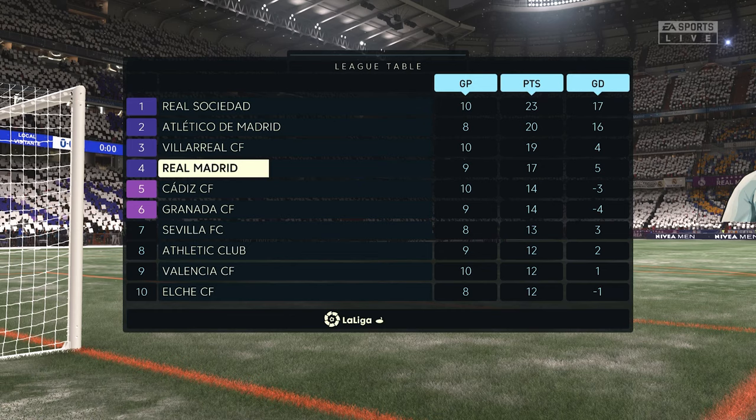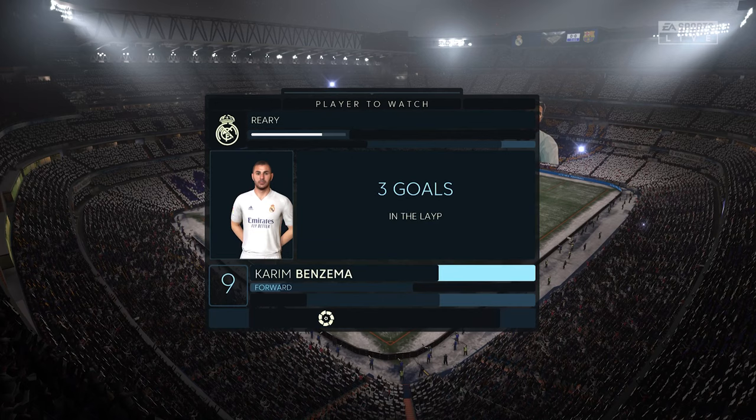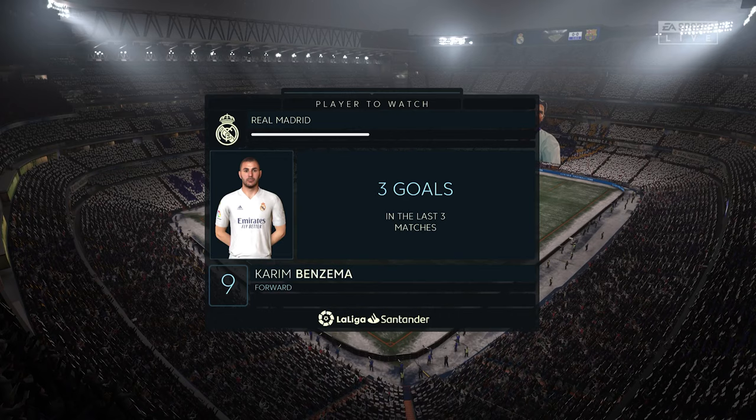Your 25-man squad can also only have a maximum of three non-EU players. This can be Africans, South Americans or Asians — just anyone not from the EU. South Americans become Spanish after just two years, so if you have a player for two years, you can then allocate another slot to a different South American.